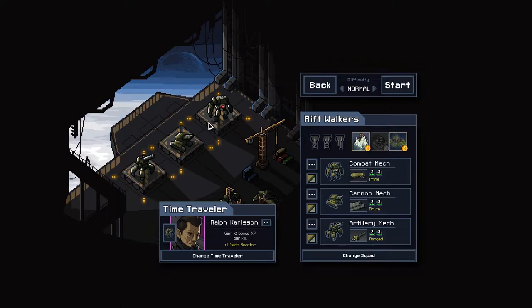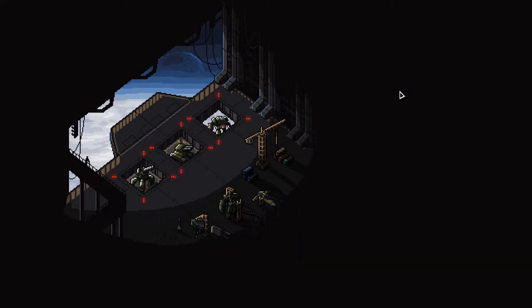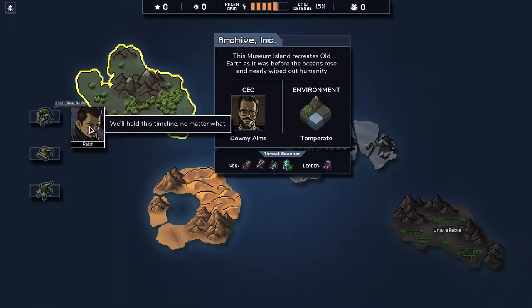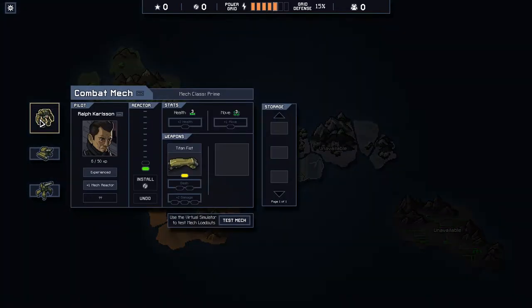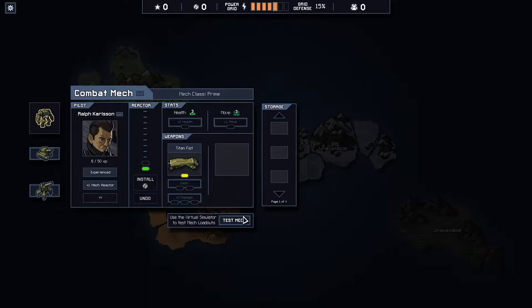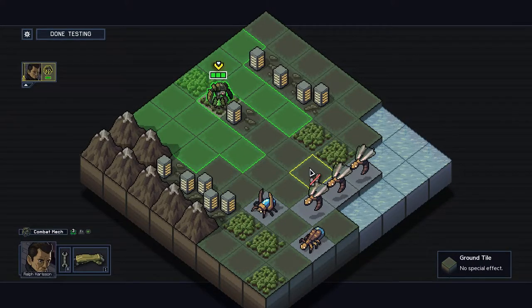Into the Breach is the sequel game, more or less, to FTL: Faster Than Light by Subset Games. Basically it's a grid game - we have mechs, there are a lot of stats, it's incredibly refined gameplay, and it involves time traveling. I have beaten kind of like an island and a half of this game. I have my expert pilot Ralph and my mechs over here. The way this game works is that you have different classes of mechs, they can do different things, they have different health and different abilities. Why don't we go into the test mech area.